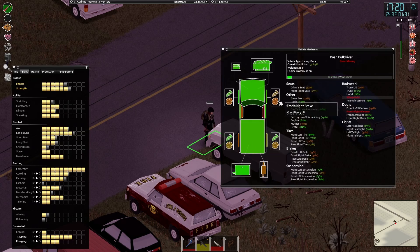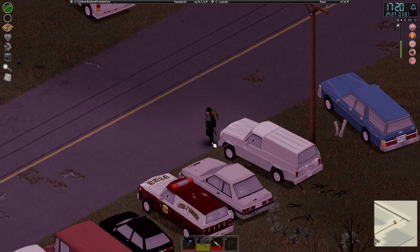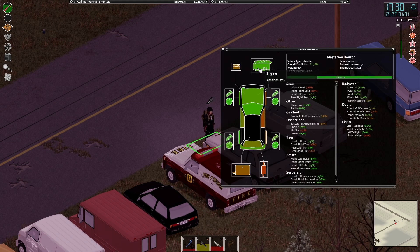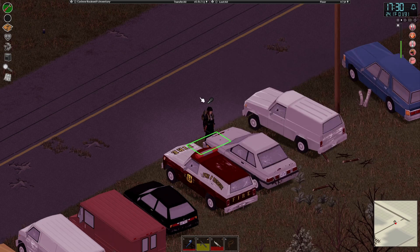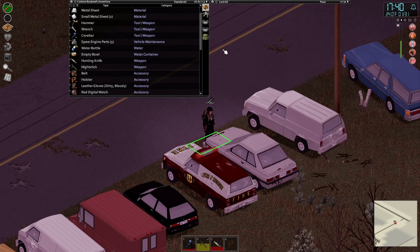Alright, let's see what we have here. It's totally crappy but let's put that in there. We do have some tires and things we can do there, but the brakes aren't very good. Now here's what I wanted to do — let's see what we can do about harvesting this one. Engine condition quality is bad. Take engine parts — let's see how many we get. I got five engine parts, that's not bad.